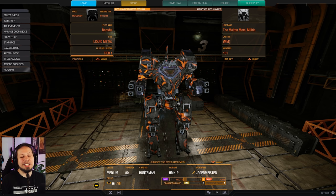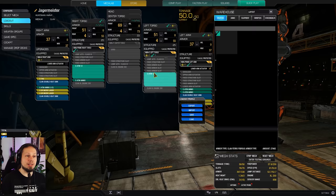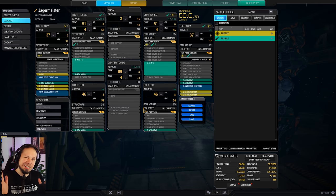A lot of you have the Huntsman Prime now because of the last event, and I wanted to show you a build that is actually one of my favorites on the Huntsman. It includes two ATM-12s as well as a TAG on top of four ER microlasers. The rest is just heat management and ammunition, and I'm aiming for roundabout three tons of ammo per 12 tubes. I have five and a half, so it's on the edge, but in general it is a very fun build because the Alpha Strike damage is just great.